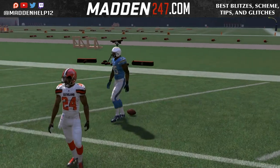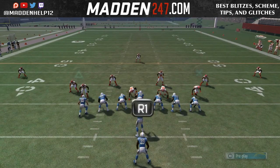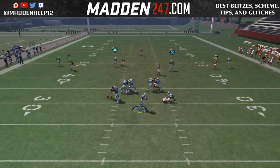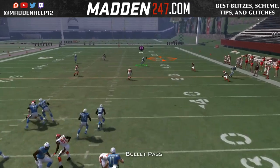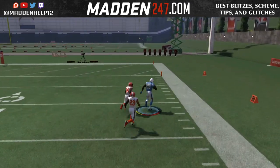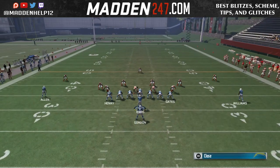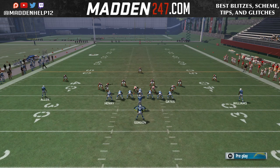Now, if you're using the free mini scheme out of the Chargers, this is out of the same pistol swing, but you could do this out of any formation where it's two tight ends and two far receivers. You cannot do it if it's two receivers on the outside and two receivers on the inside, like slots. You can only do it if these guys are tight ends, so make sure you pay attention to that.